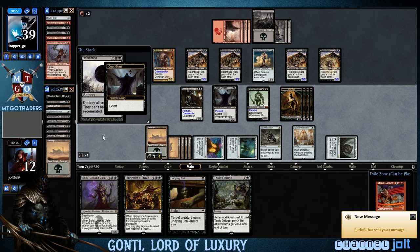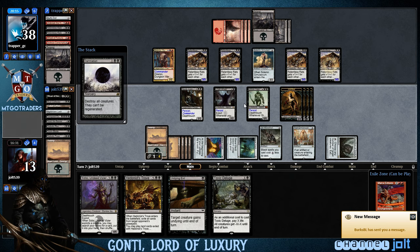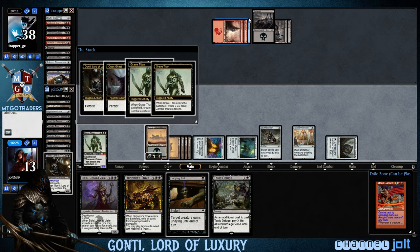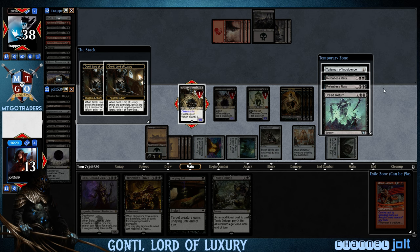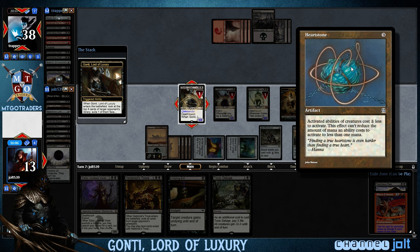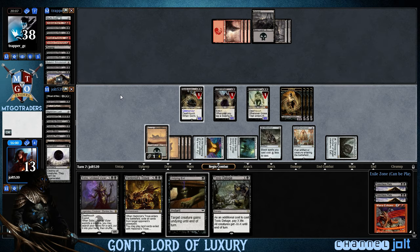Trying to stay a little ahead of those Mana Crypt triggers. We've got the Persist trigger on Grave Titan coming back for some Zombies. Crypt Ghast is coming back to keep our mana back up and running. And then we've got Gonti — double Gonti triggers. We don't have a creature card in our graveyard when we get into the trigger. Hey, we're on the Relentless Rat plan, man. We've got Mana Echoes. Let's get some more Rats up and running. We're going to pass the turn.